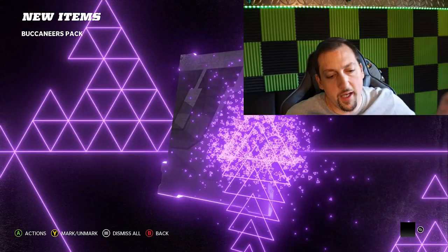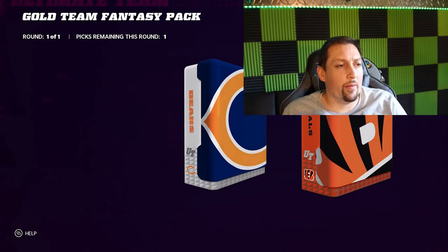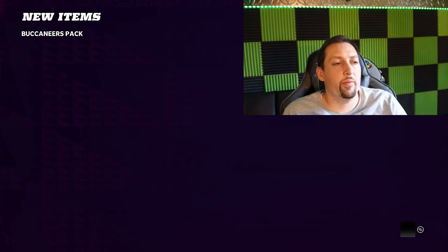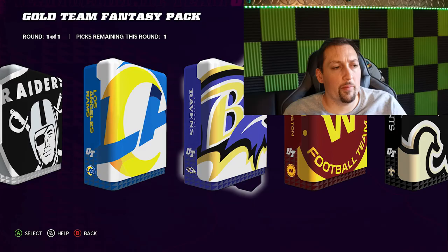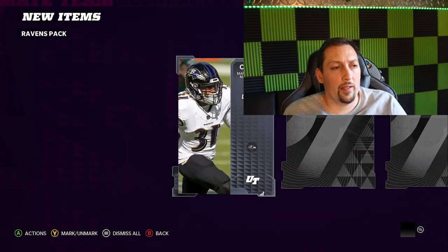Did I just get two of the same player? All right, we're going with the Buccaneers one time to see what they've got — and right out the gate we get a power up, two power ups in one pack! I'm going to double dip on that. If I don't use them, power ups will sell for better coin than gold cards probably. Another power up! The Bucks are loaded. Is that a Gronk? Two powers again. We figured out the best team to pick is definitely going to be the Buccaneers. Let's try the Ravens — and we just pulled a Lamar power up, let's go!